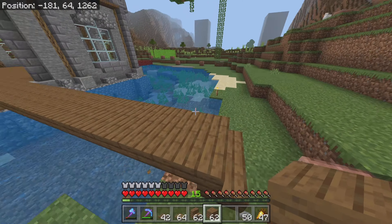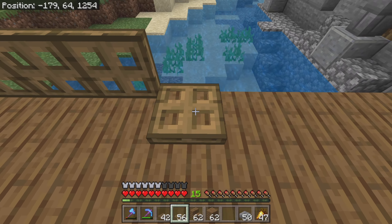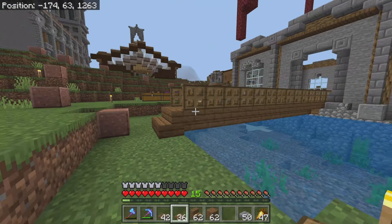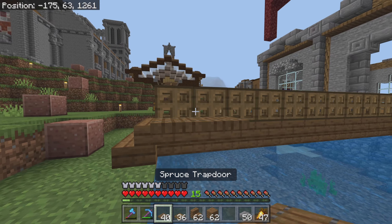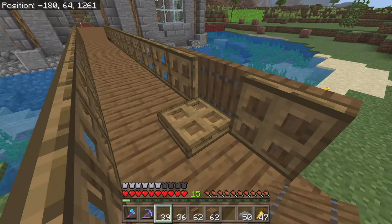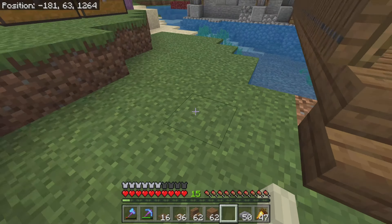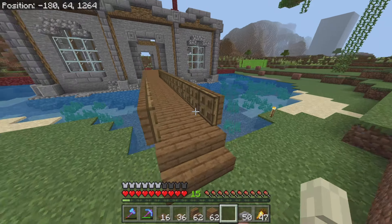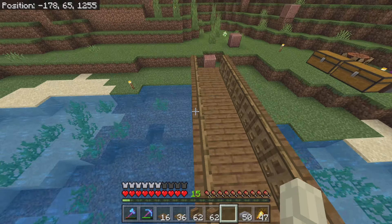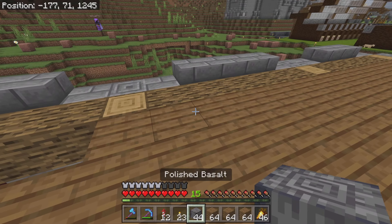I've started with this simple stair layer and I'm going to run oak trapdoors all the way along. These just act as the guardrails and they look pretty cool, but it looks a little flat and small, so I'm going to run a layer of spruce trapdoors on the outside. This spruce trapdoor layer is very optional, but personally I quite like it - I think it just gives it an extra layer of thickness which makes it look a lot better. Now I just have to repeat it three more times.